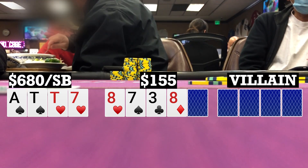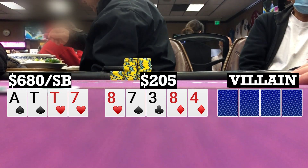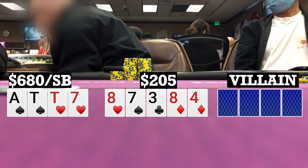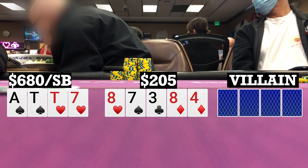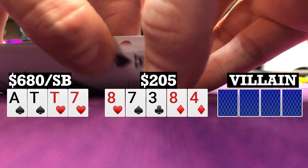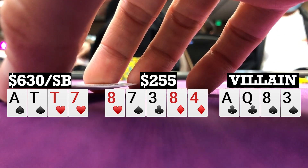So still heads up to a river. River brings a four, I check. My opponent counts out some chips and bets 50. I believe if we were playing full ring nine-handed I'd probably fold, but I'm not that well adjusted to playing shorthanded. So I decide to look him up and he turns over ace-queen-8-3 — he flopped two pair, turned the boat, and he takes it down.